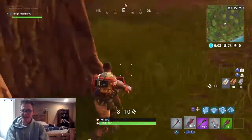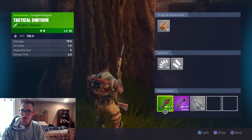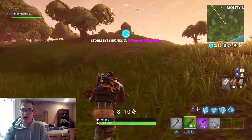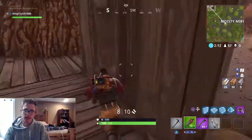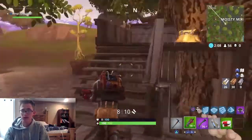Now I'm walking over to Moisty Mire and we do find a tactical shotgun. I'll definitely take that — take the uncommon green one over the common one, definitely. So we're just walking around trying to find some chests, picking up ammo, trying to do what we do in normal Fortnite. Then we do find a medkit right there.